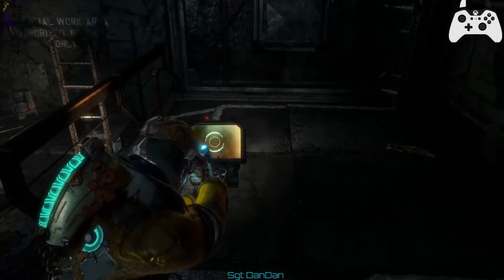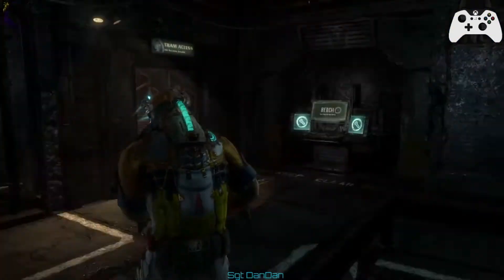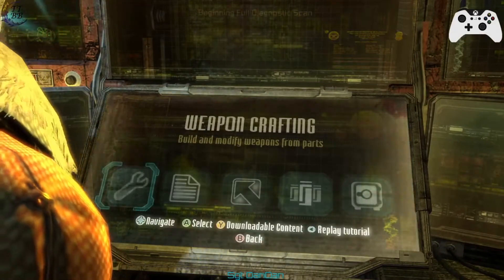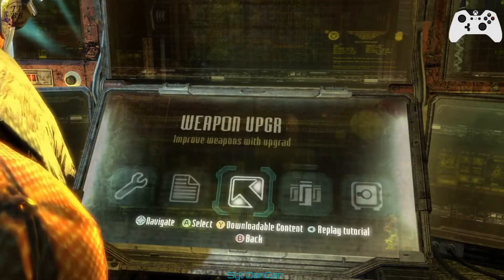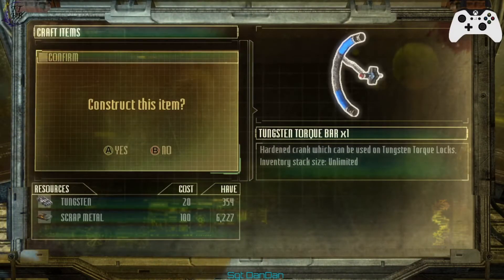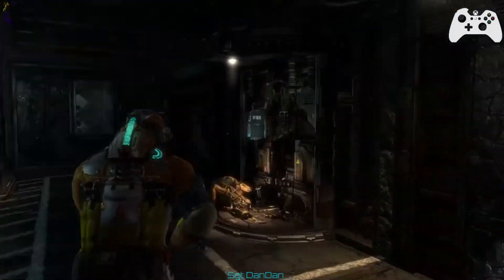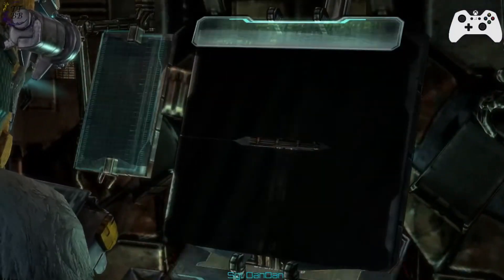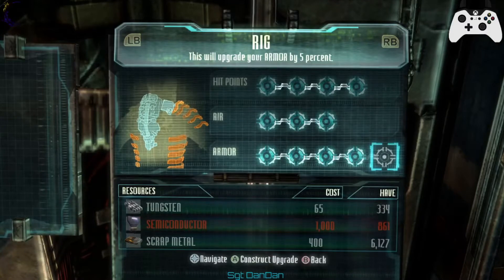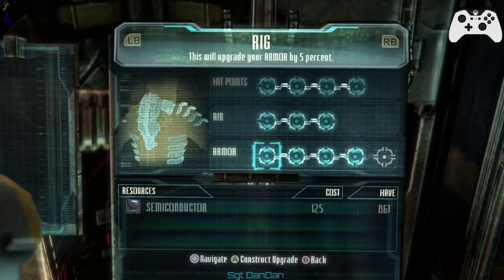Can I upgrade my suit there? Yes, I can finally have that next health upgrade. Max health! And more armor. One-off full armor in health. I need more tungsten for the rest of that. I've fully upgraded my kinesis module. I'll see if I can upgrade my armor. I'm 139 off - I'm close. Having health and armor rated max.